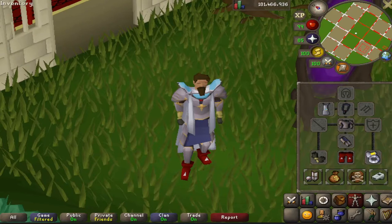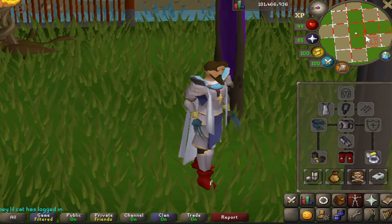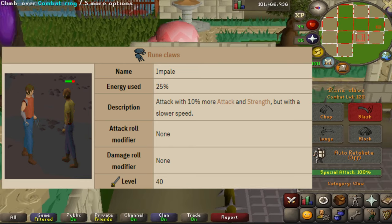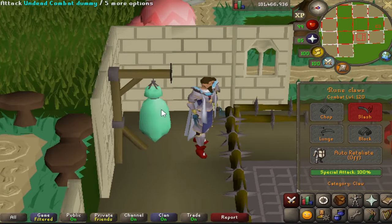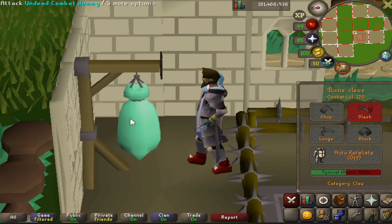Number two is the Rune Claws — yes, a rune item with a special attack. It's one of only two rune items that have one. Added in 2004, requires 40 attack. The special attack is called Impale: it uses only 25% of the bar and gives 10% increased attack and strength, but you attack 25% slower. So I'm hitting 23 normally, use the special attack — hit 26, so only 3 higher max hit but with a significant attack speed penalty.